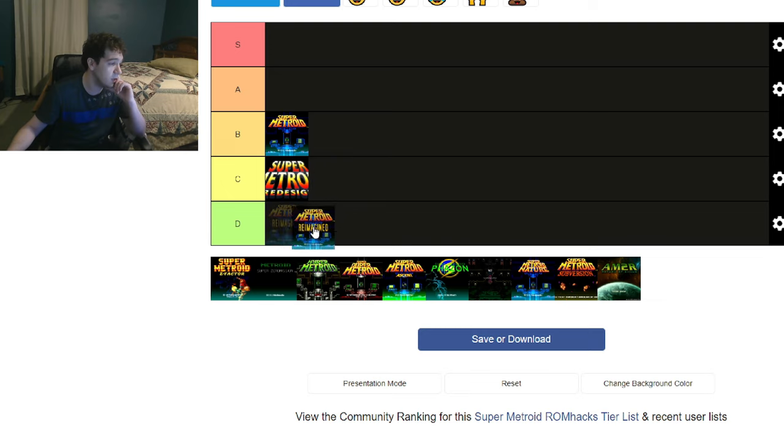But I do like Redesign, so I'm not going to put it in D tier. I'm going to put it in C. Reimagined is a really fine hack, but it's very jank. I really don't remember much of it — it's very unmemorable to me — which is why I'm placing it in D tier. It's not bad though, it's pretty good.